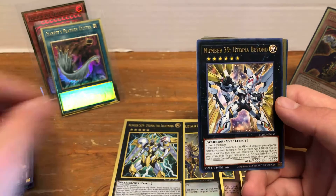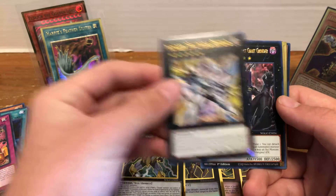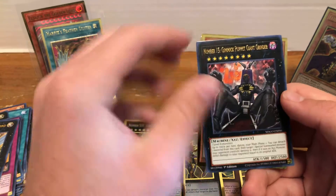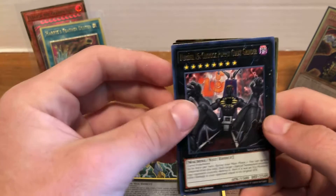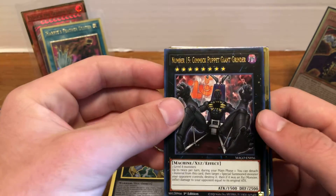So then we got Union Scramble, Number 39 Utopia Beyond, and Number 15 Gimmick Puppet Giant Grinder. I'd actually never read this card until I was reading the Maximum Gold set list — it's actually decent, not going to lie.